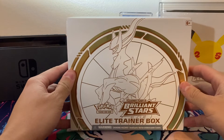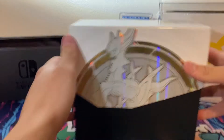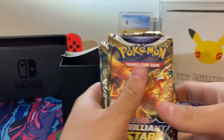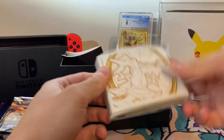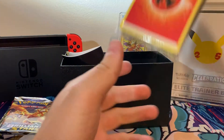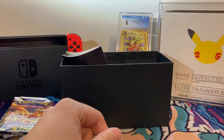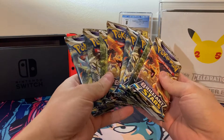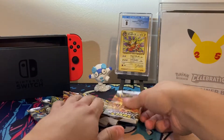Alright, so I got the wrap off this box. I'm sure everybody has seen a million openings of what comes inside these things. When you get the ETB, you got a cool manual. But what we all really want out of here are the booster packs — every ETB comes with eight packs. This is what we're looking for. Got a pack of sleeves, a brick, code card for y'all. We got our packs right here, so let's just see what we can get out of these things. Let's lay these out right here.